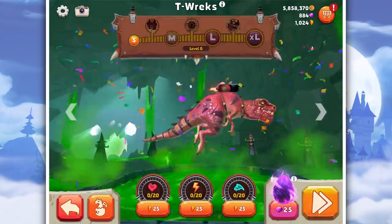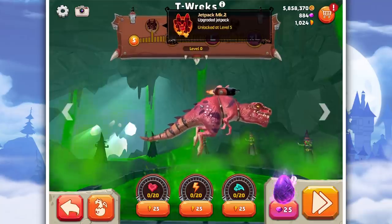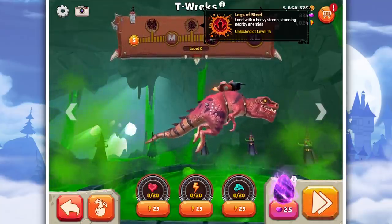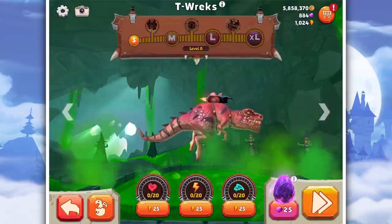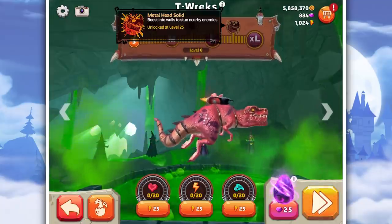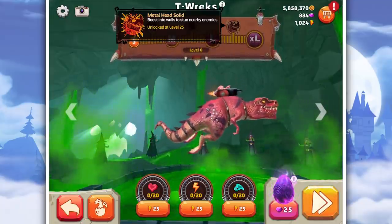What is the boost? Upgrade Jetpack. Upgraded Jetpack — land with a heavy storm, stunning nearby enemies. Oh my God, can you land and walk? That would be amazing. And Metalhead Solid: boost into walls to stun nearby enemies.